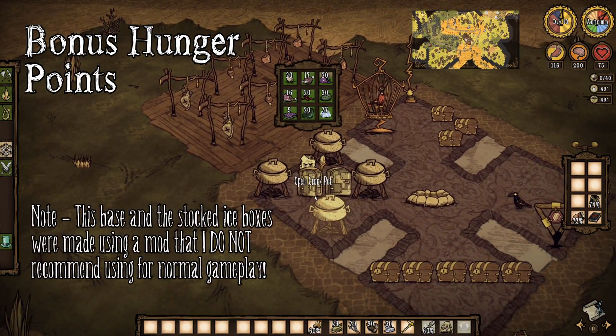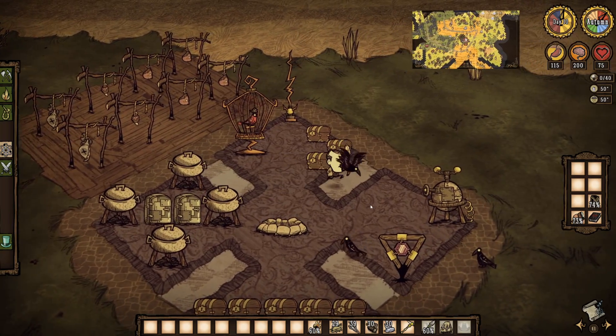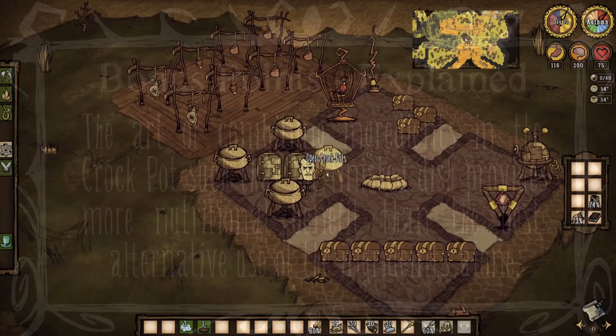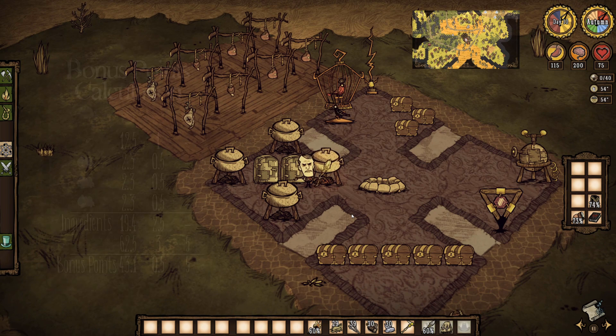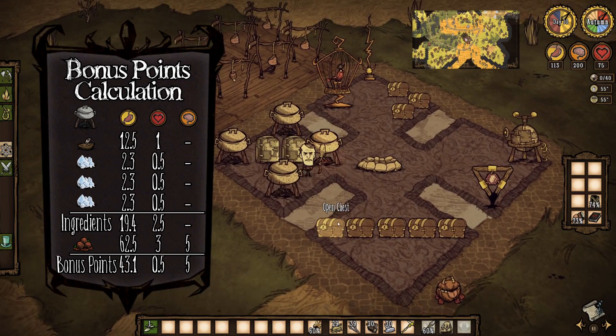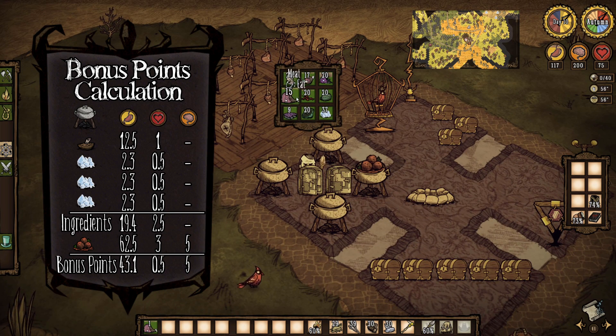It's almost time to kick your culinary skills into high gear with a crockpot, but let's take a minute first to talk about a game concept commonly known as bonus hunger points, or simply bonus points for short. Whenever you combine ingredients in the crockpot such that the finished dish provides more benefit than the individual ingredients, you have increased the value of the ingredients and realized bonus points. For example, if you make meatballs using a cooked morsel and three pieces of ice, the food value of the ingredients is 19.4 — the cooked morsel is 12.5 food and each ice is 2.3 apiece. Because the finished dish provides 62.5 food points, you have realized 43.1 bonus points.